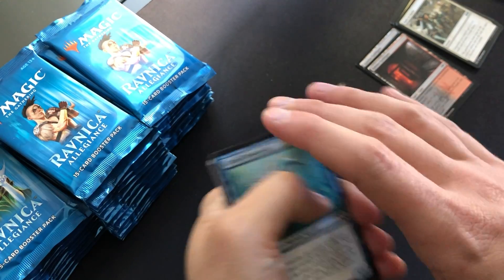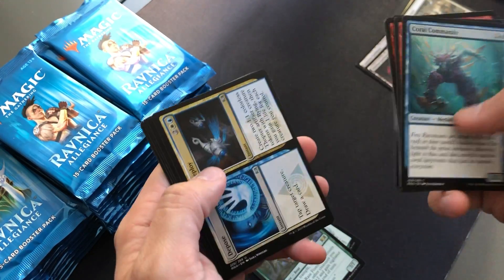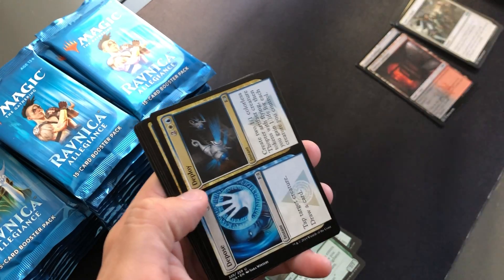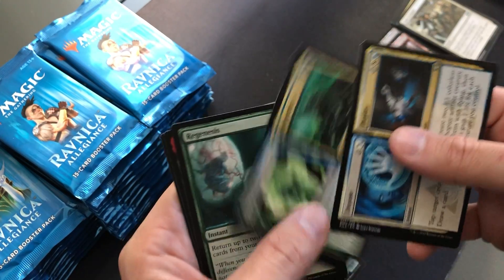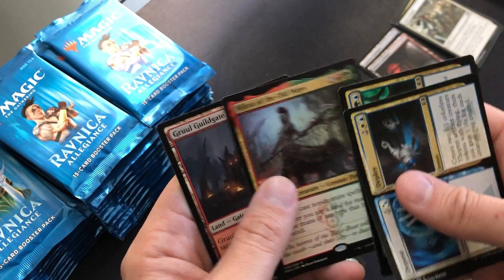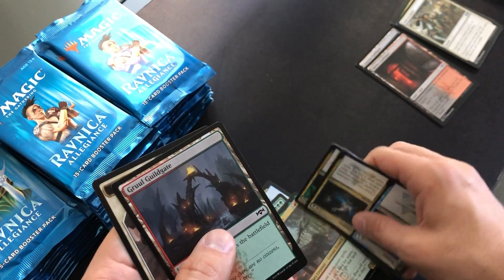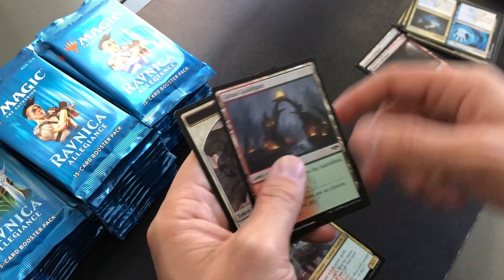Fun cards, and I'm sure they're going to be Pioneer staples for a long time. Depose/Deploy, Incubation/Incongruity, Regenesis, Nikya of the Old Ways. It's a pretty cool Commander card — or Brawl card, I should say.